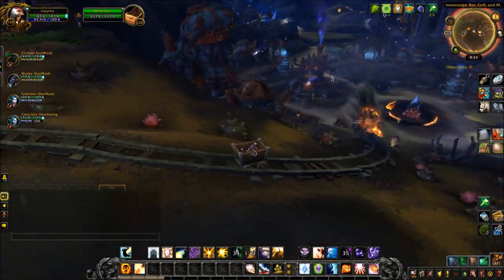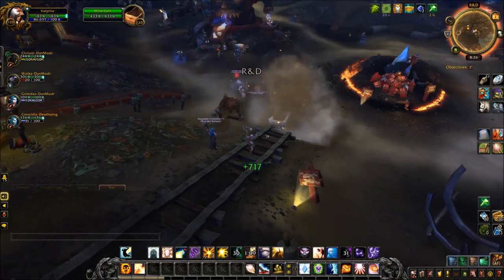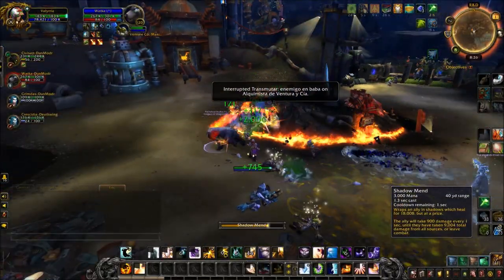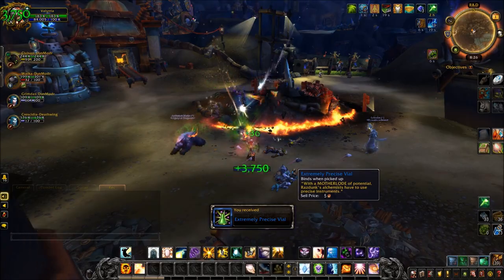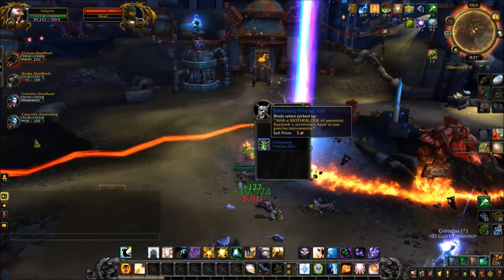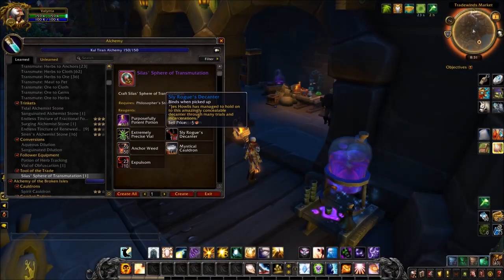Then you want to go and get an Extremely Precise Vial from the MOTHERLODE!!. Just after you kill the second boss and go down, you have all the trash which is all about experiments and potions. Kill them and hopefully you'll get one to drop. Apparently these have a lower drop rate, but I had three drop. Kill the Alchemists in the MOTHERLODE!! and I think it should drop pretty quickly.